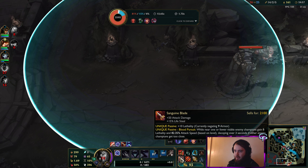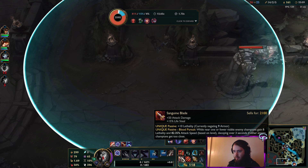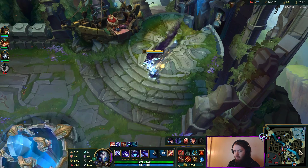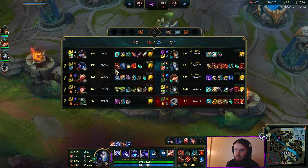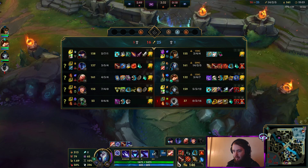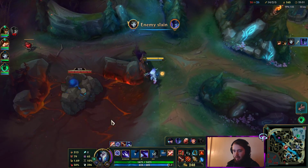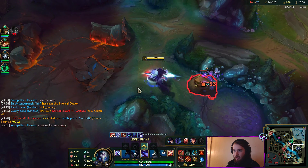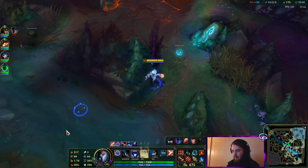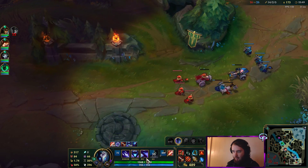They might have actually changed Sanguine. It used to work on one or fewer nearby enemy champions. When you are away from enemies, you do gain the passive. Once you get the Sanguine going, you can see your attack speed gets high — this item gives you 82% attack speed. The 15% lifesteal is also ridiculous. It's really good for split pushing and dueling — that's kind of the idea behind the item.